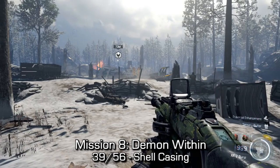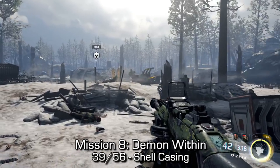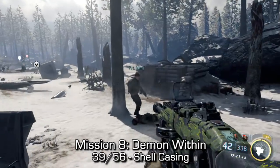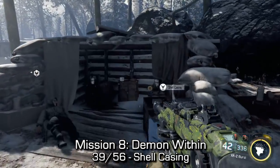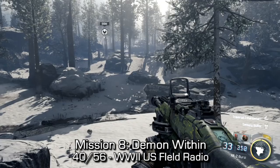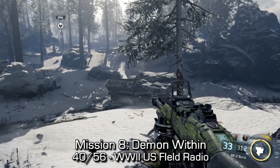Near the beginning of mission eight, we can find the shell casing by walking forward. You'll see two small bunkers and a little forklift type thing in front of you. If you look to your right-hand side, you'll find a small bunker that's embedded into the side of a hill. Inside of there, you can find the shell casing.